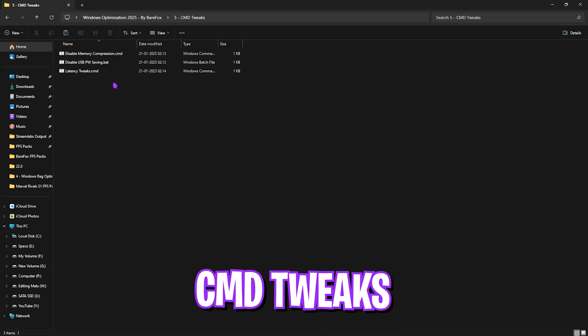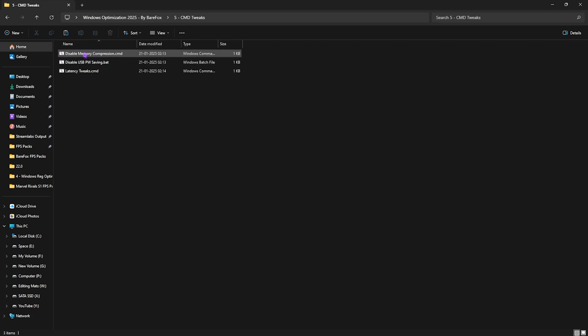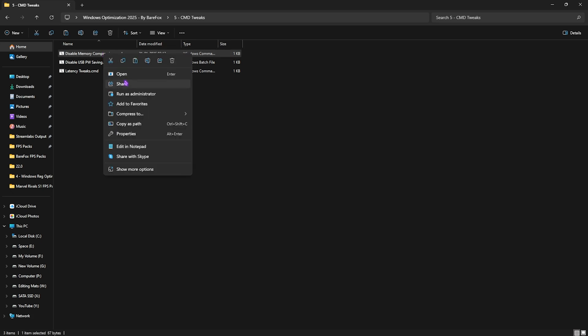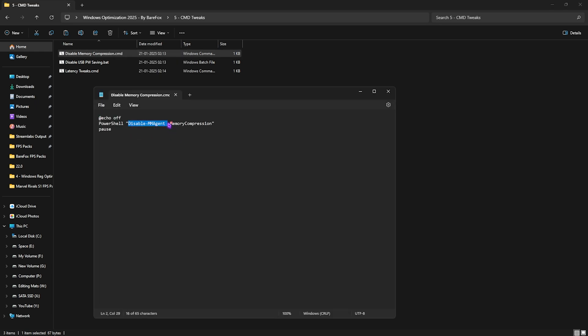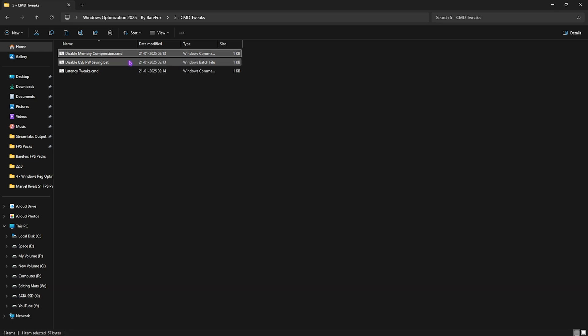The fifth folder is Command Tweaks, with three command files. The first disables Memory Compression, which consumes significant RAM and CPU resources in the background and doesn't help gaming. Right-click and run as administrator — it runs the command to disable MMHN. If you want to re-enable it, change 'disable' to 'enable' in the file and run as administrator again.